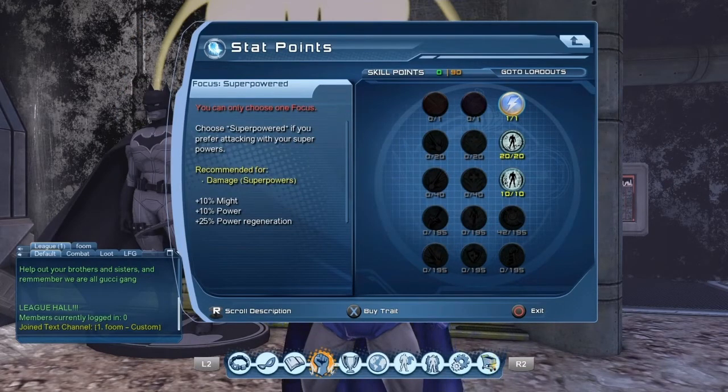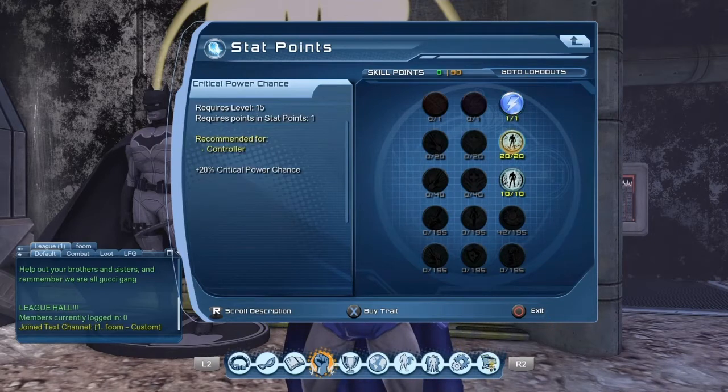For the stats, I would strongly suggest you go for the super powered focus. There's also weapon expert and hybrid, but super powered gives you 25% power regeneration, 10% power, and 10% might. Just that 25% power regeneration alone makes that focus worth it. As a controller you want to give out as much power as you can, so put your points into critical power chance — you can put 20 points in there — and then 10 points into critical power magnitude. Critical power chance means more chances to have a critical when you give out power, and the magnitude means when you do crit you give 20% extra power.